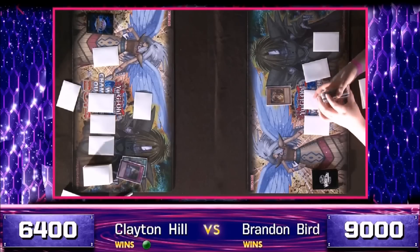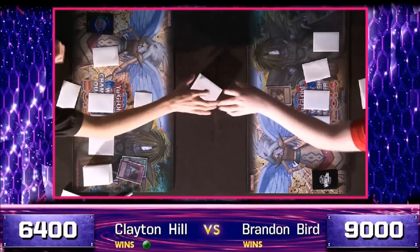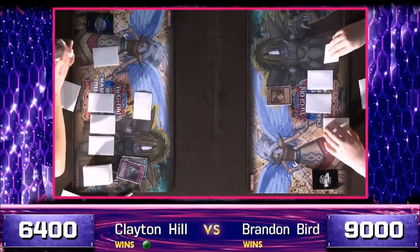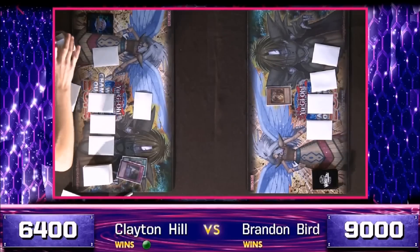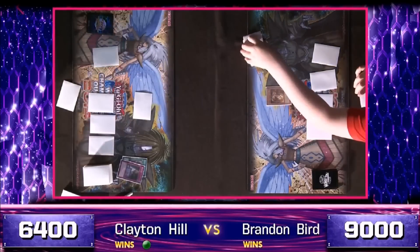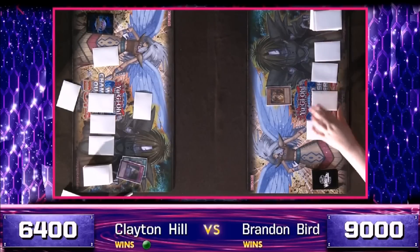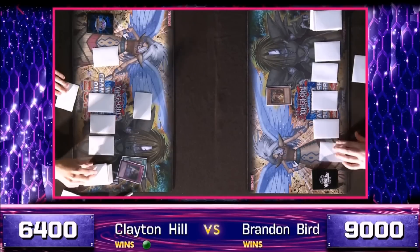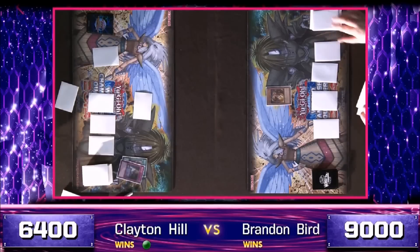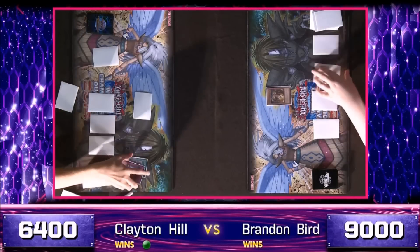Fortunately for Hill, he's got the Wiretap. Bird does not have one. One can't help but note that that Acid Trap Hole was free — but so is everything that Geargia Armor is going to get, assuming that it is Geargia Armor. Hill is playing pure Geargia — there are no Hands in his deck — so the odds of that being a Geargia Armor after he fought to keep it there are exceedingly high.